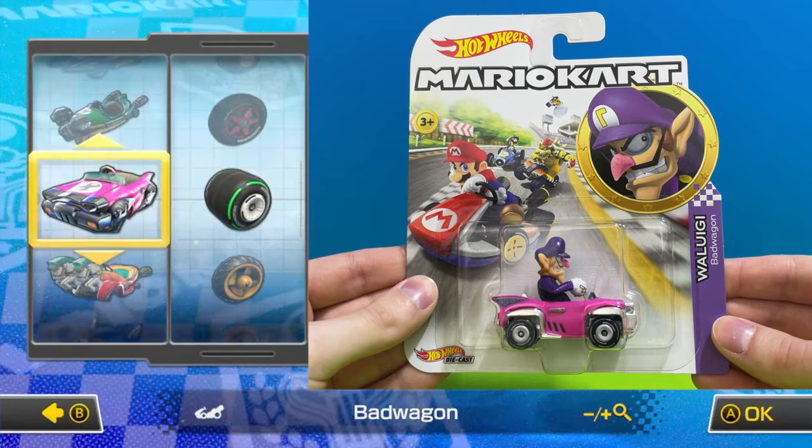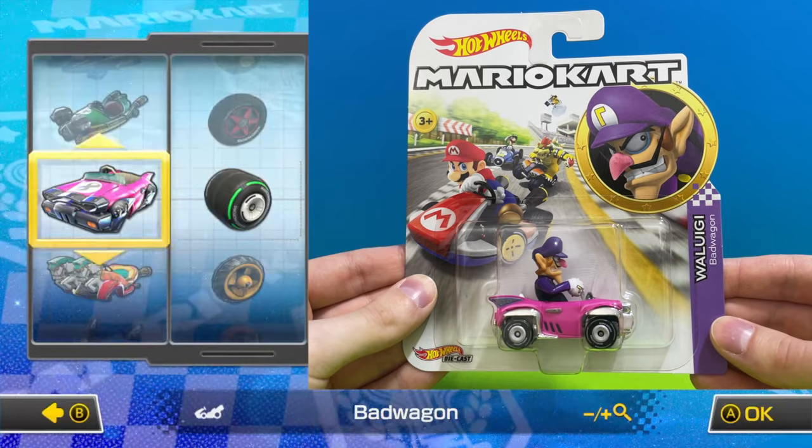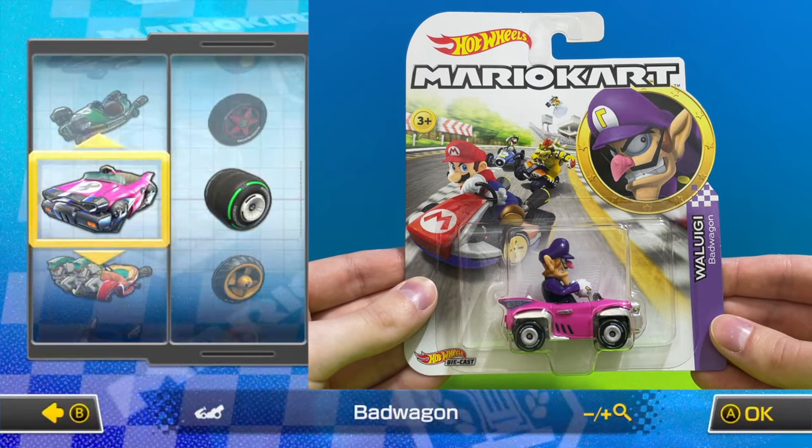Now this is our second pink Bad Wagon but this time driven by Waluigi, and he features a set of slick racing wheels.